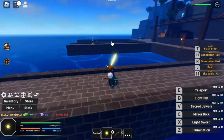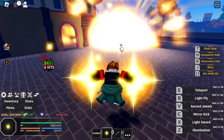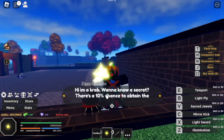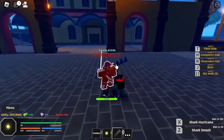Moving on, the next sword is located near the starting island — the shark park. You just need to defeat the shark boss. You have a 10% chance to obtain the Shark Blade every time you defeat the boss. Here's a character that just got the sword.